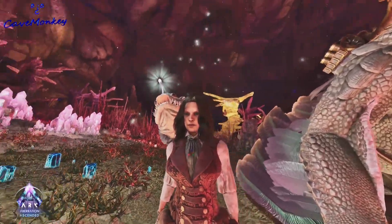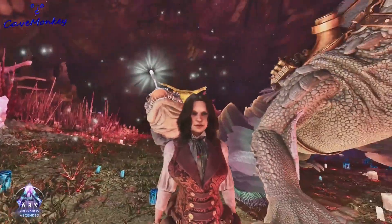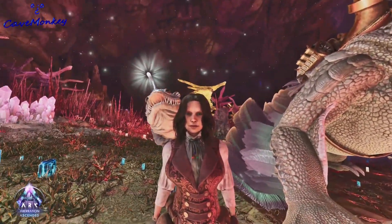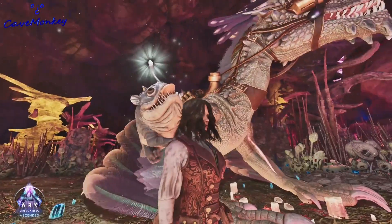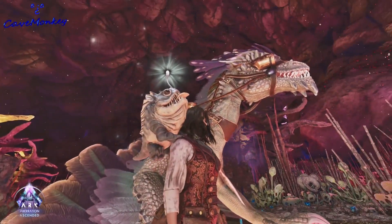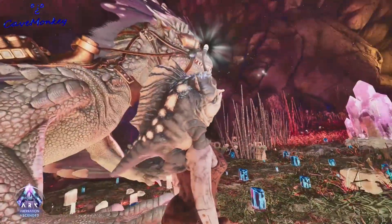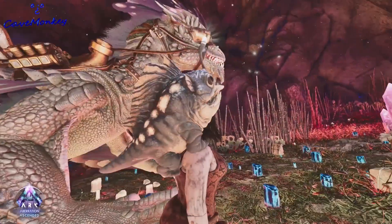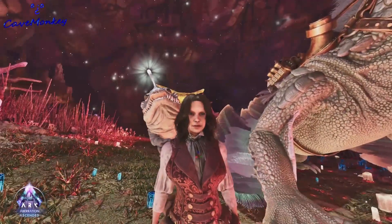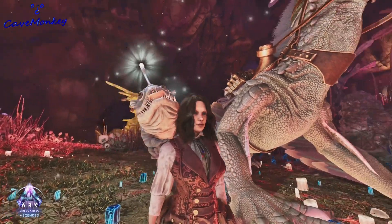The artifact is the Artifact of the Stalker. The caverns can be kind of hard to get through and navigate, but there is a quick way if you have a rock drake — I suggest a rock drake. You can get in here with a bunch of different things, but a crab and several other things are not gonna get you up there. Anyway, let me take you on a little journey of how I get to it.